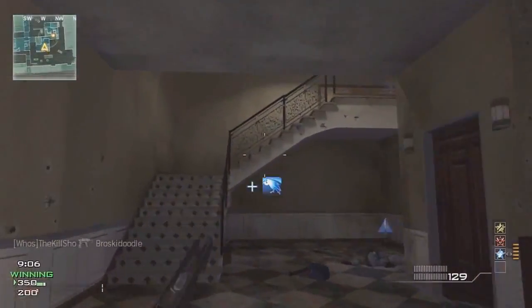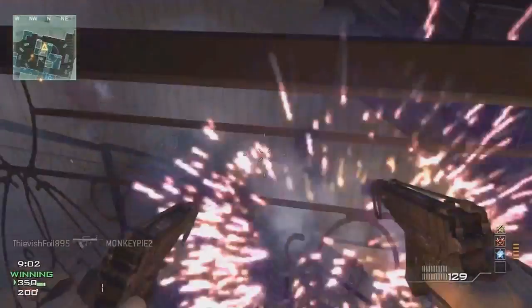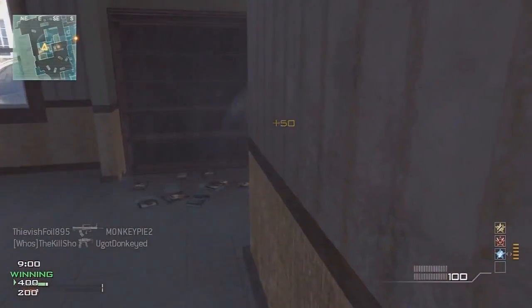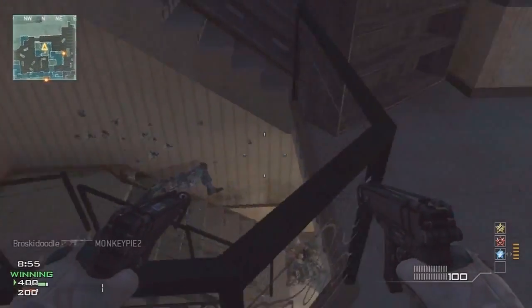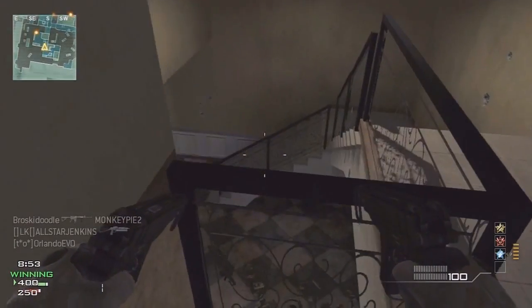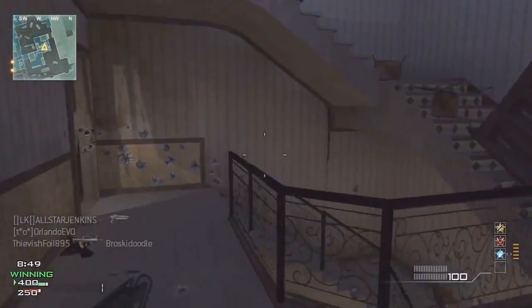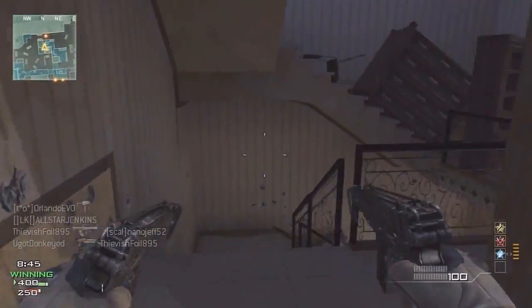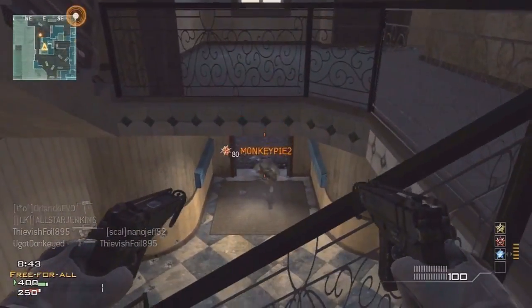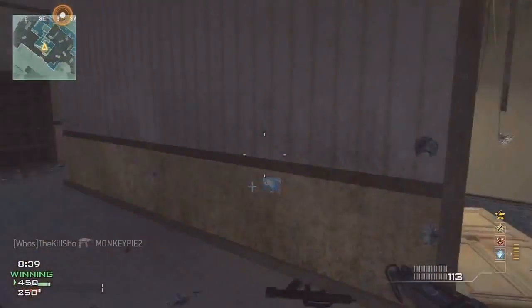Just want to get that out of the way, but a few tips for using a gun like the Akimbo Skorpions, because Skorpions are a little bit different — you don't see everybody use them. What I like to think of them is a combination of the MP9 and the FMG9, because these things have pretty good range, but they don't dominate at close range, but they also have decent long range.